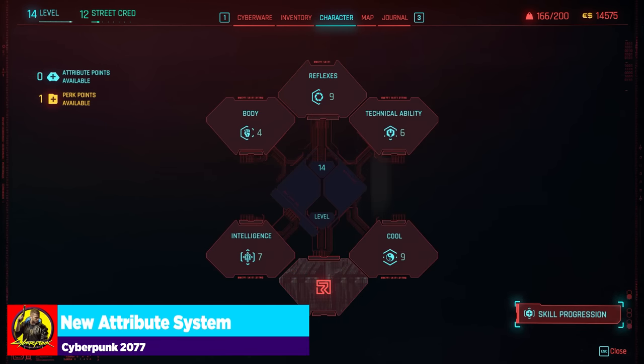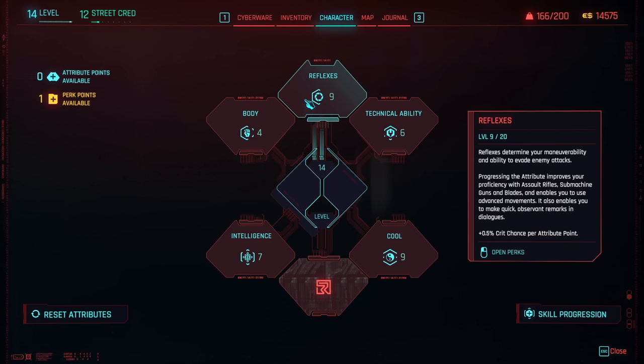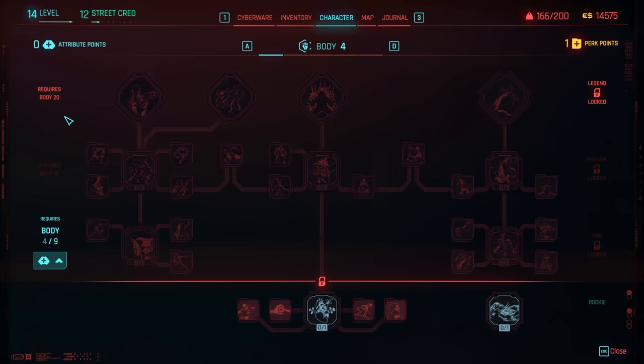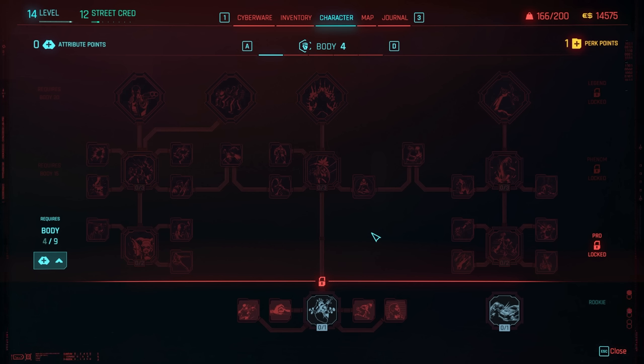To close out, let's talk about the new attribute system. You get attribute points and use them to increase your attributes — there are four levels per attribute, with breakpoints at 9, 15, and 20. Investing enough points to hit 9, for example, unlocks an entire perk tree. This is different from before, where one central node webbed out and things got progressively harder. It's a much more linear and easy-to-digest system now.